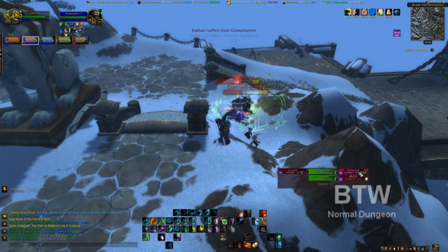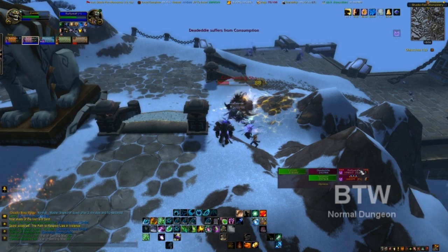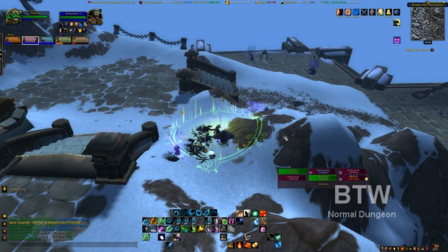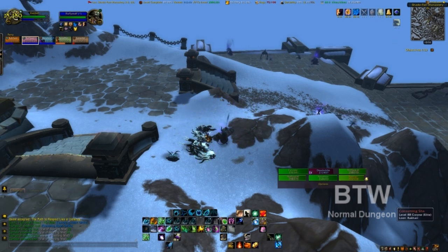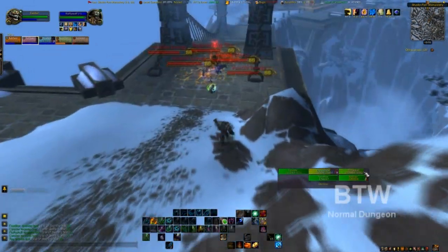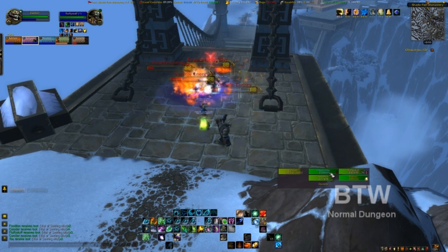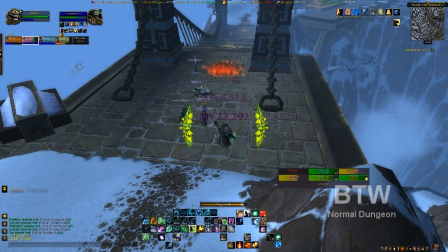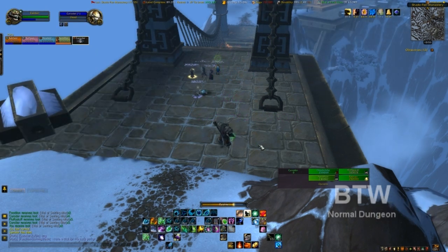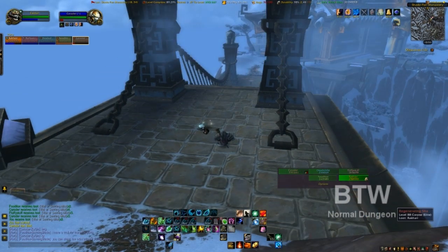You can avoid the group at the top by cutting it short and not going right down the stairs. This group right before the bridge — something hits the warrior and I forgot to look at what it was, but the warrior gets chopped down in about two or three hits. He's the only one who dies until the final boss. He gets chopped down pretty quick and I didn't even really have any time to react to it. Rez him, heal him back up, move on.